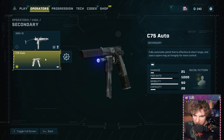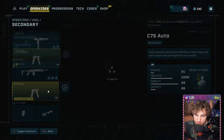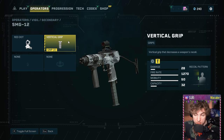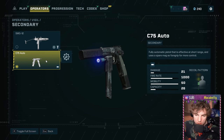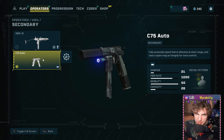For a secondary, I like to choose the C75 because you can suppress it. We're not suppressing his primary, so let's suppress the secondary. Both of these kick a lot. The SMG-12 I don't think is suppressed internally and you can't put one on it, which is why we lean C75. If this thing's kicking too much for you, feel free to lower the fire rate to single fire, and then it acts like a regular pistol.